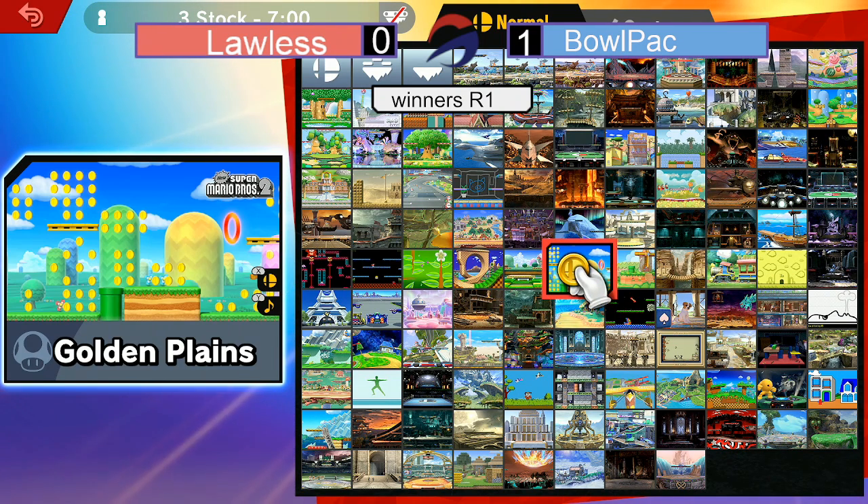Let's see what Lawless does to adjust for game number two. Bans are coming out — Battlefield and Kalos. No Lylat, no Yoshi's. Kalos is a starter and FD is a counterpick. Hollow Bastion is a counterpick as well.